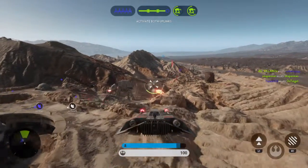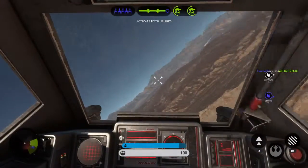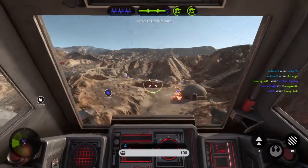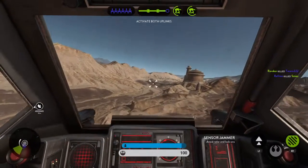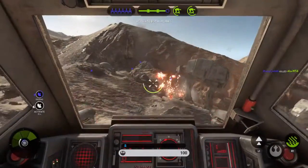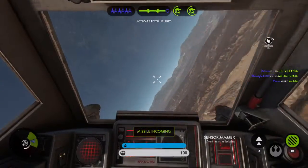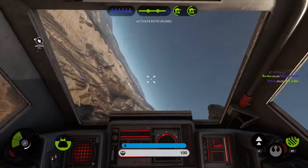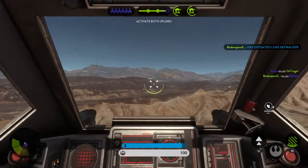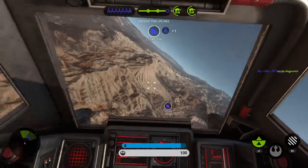Good news, Commander Skywalker is providing backup. Missile zeroing in on you. They're trying to lock onto you. We have activated the uplink station. Prepare for enemy attack. Y-wing reports positive lock on the enemy walker.